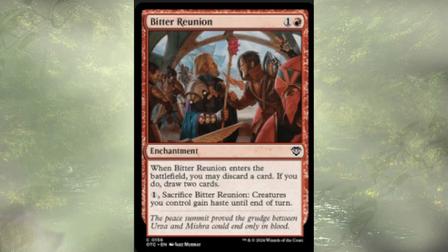In this deck, I feel like ideally we're discarding a land to draw two cards. We are playing a decent number of lands, which makes sense for a lands-matter deck. We could also pay a single one to sacrifice this and give all of our creatures haste. Definitely not a bad card, but I think we have better ways of getting rid of lands. We have a lot of card draw already in the deck, so I feel like we could cut this one and not have an issue.